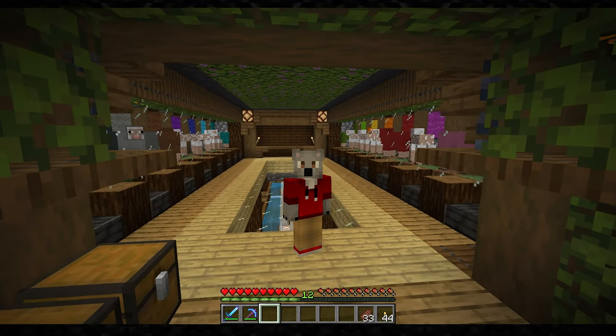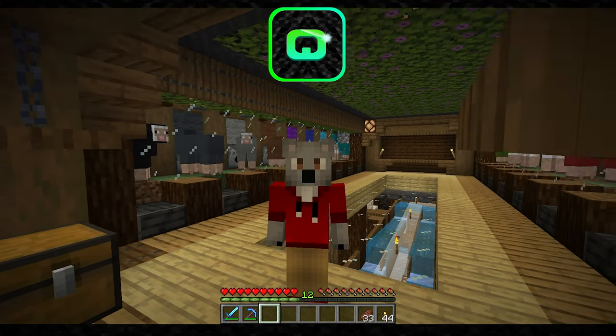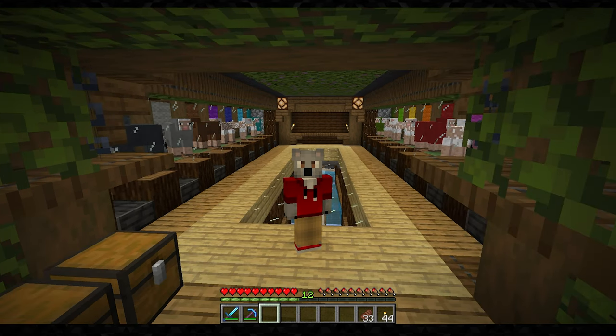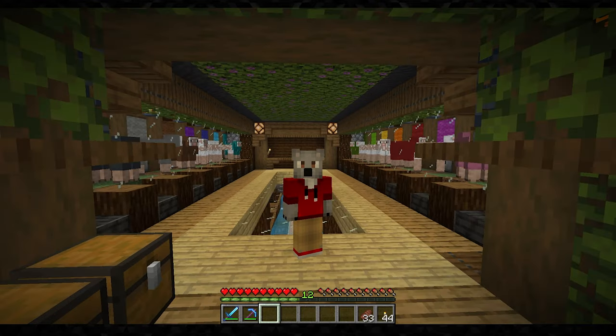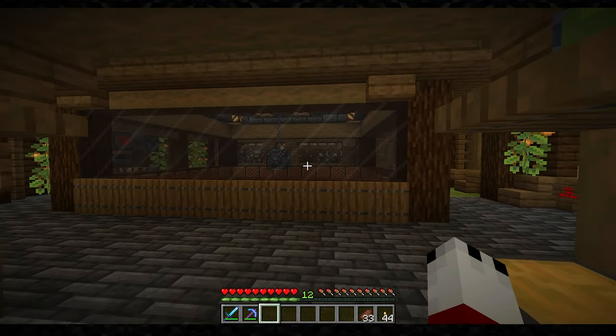So yeah, that's how you can make an automatic wool farm in Minecraft 1.19. In reality, you could do a hundred sheep of one color and still do this same exact process and get tons of that one color. If you enjoyed this video, please be sure to hit that like and subscribe button. I appreciate all of you who do. Thanks to all of you who watched the last video and subscribed — make sure to comment below what you want to see next. I like to make these farms — I have even a very interesting cow farm over there.